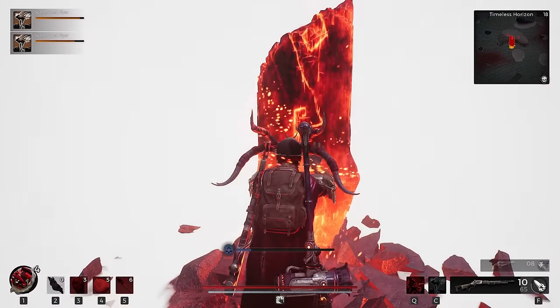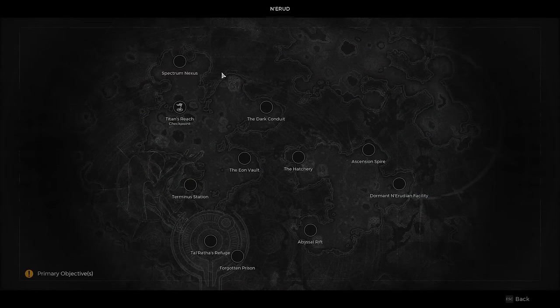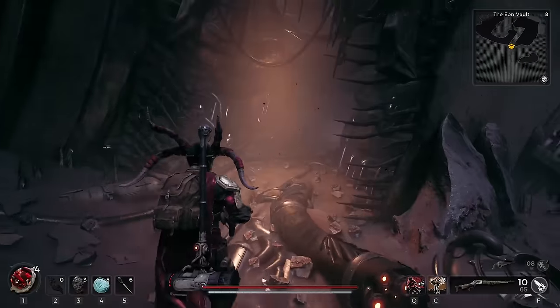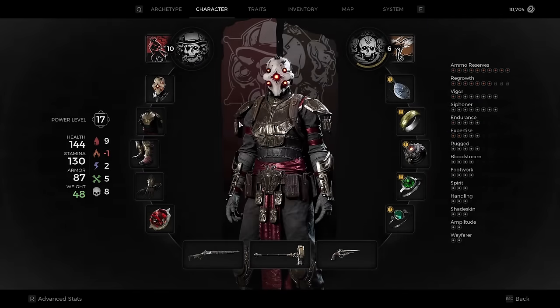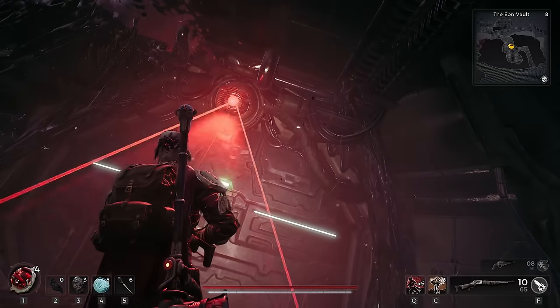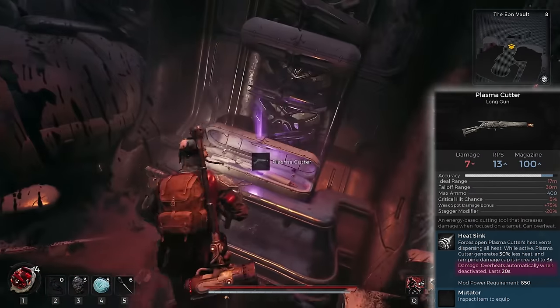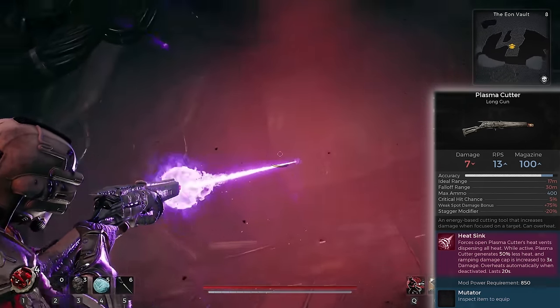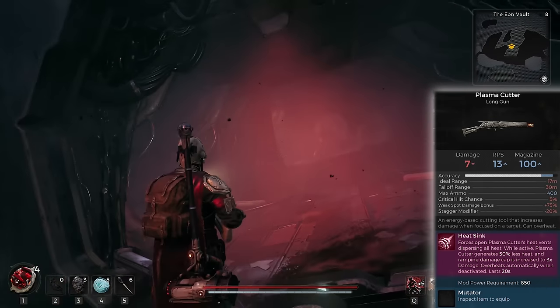The crashed spaceship wasn't in the Timeless Horizon for me, so I've switched back to story mode and I'm going to travel to Titan's Reach, because the spaceship should always spawn close to Titan's Reach. Now we can head back inside, put on the Navigator's Helm so we can be scanned, and there is your reward — one of my favourite long guns in the game. It's one of the few weapons with an overheating mechanic. It does have a free mutator slot available, and its weapon mod, Heat Sink, can't be removed — but you wouldn't really want to, because it is absolutely amazing.